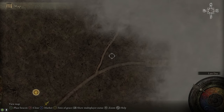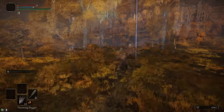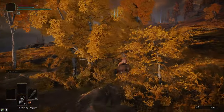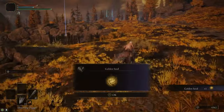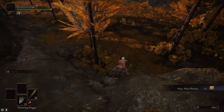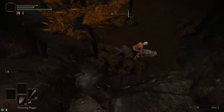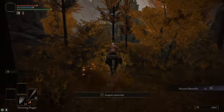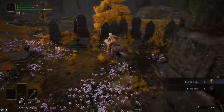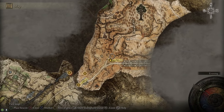Head into the Altus Plateau and follow the road — there's a Site of Grace there. On the North Fork there's a Golden Seed and the map of the area. Make sure you grab both. Then just to the west of the map marker you'll see the Second Church of Marika, where we're going to grab another Sacred Tear. There are a few dogs in the area that can do a lot of damage, so be careful. Inside the church there's also a Sanguine Noble that spawns, so you're going to want to run away before he murders you.